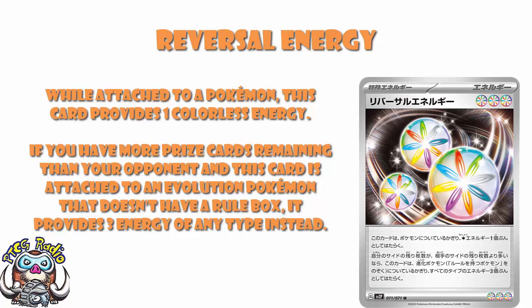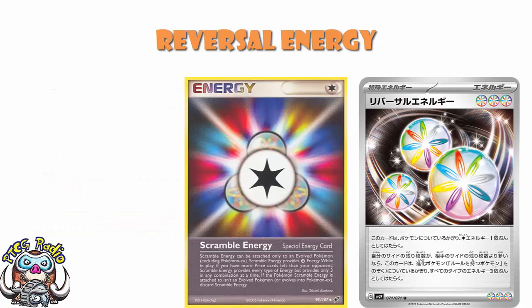Old school players and players that are fans of old formats might recognize this — it's Scramble Energy. Scramble Energy can only be attached to an evolved Pokemon, excluding Pokemon EX, the then-version of no rule box. Scramble Energy provides one colorless energy, but while in play, if you have more prize cards than your opponent, it provides every type of energy — three in any combination at a time. Although it is slightly different, because Scramble Energy, if it ended up attached to an unevolved Pokemon or a Pokemon EX, actually got discarded. Here, this will actually go back to just being a colorless energy — it stays on the Pokemon.